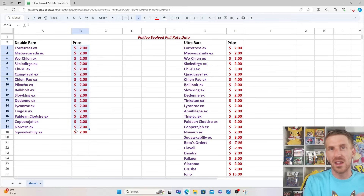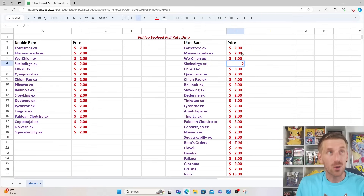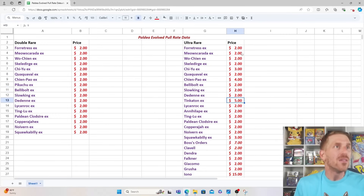A bulk EX price is unfortunately nowhere near $2, but if you sell cards individually you can value them at $2 a piece. Unfortunately the Ultra Rares also have a lot selling for basically bulk pricing right now. It's crazy how things have changed, where bulk pricing for a full art is the norm now because of how many cards are being opened daily. The Farigiraf EX and most others are basically $2 a piece, until we get to the Chi-Yu EX full art at $3, Chien-Pao at $4, Tinkatink EX at $5, Squawkabilly EX at $3, and Boss's Orders at $7.